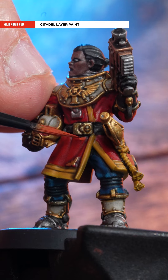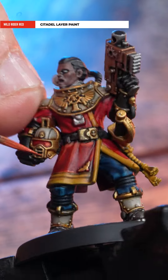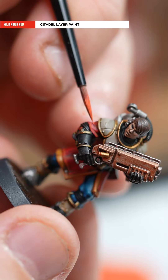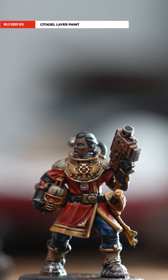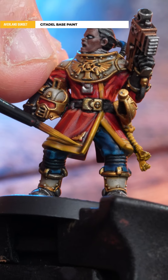To take our navy breacher to the next step, what we're gonna do is highlight the red using Wild Rider Red. Then tidy up any yellow using Avaland Sunset.